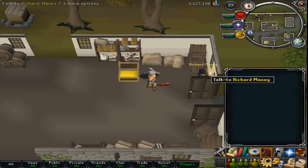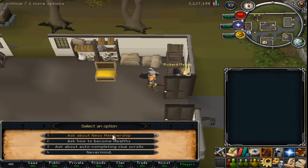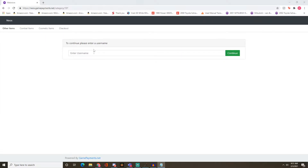The first question is: are there donator areas and perks? The perks I found are when you speak to Richard Manning. When you click 'ask about Neil's membership,' it takes you to another page. It also says you can purchase donator scrolls and other useful items and cosmetics there as well.